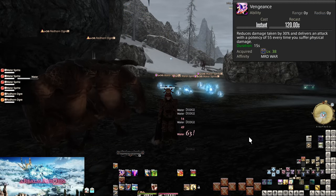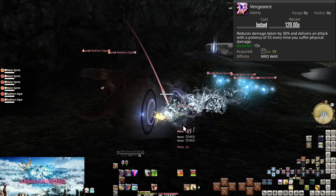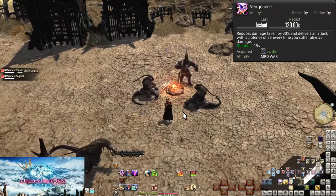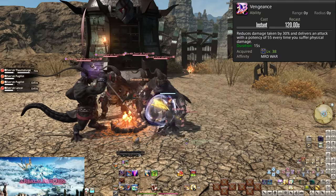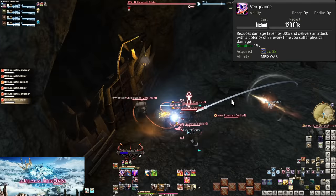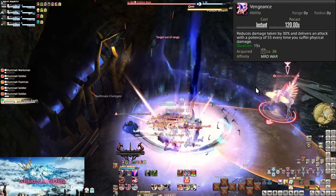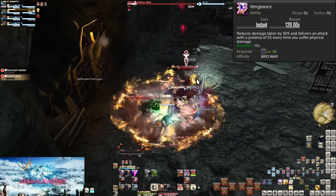Level 38, Vengeance. On a long two-minute cooldown, Vengeance reduces all damage by 30% for 15 seconds. This is a very big defensive buff — an extremely good anti-tankbuster skill, handling most tankbusters up to and sometimes including endgame raiding by itself. On top of this, Warrior continues to be unique with this also being an attack. Any physical hit you take causes the enemy to take spike damage — 55 potency of damage. On bosses this is there but not significant overall. In a trash pull with 5, 6, or 10 enemies? Assuming they're all physical, that's a lot of damage for every cycle of attacks you take. Trash is more dangerous than bosses, and this skill is the perfect counter.